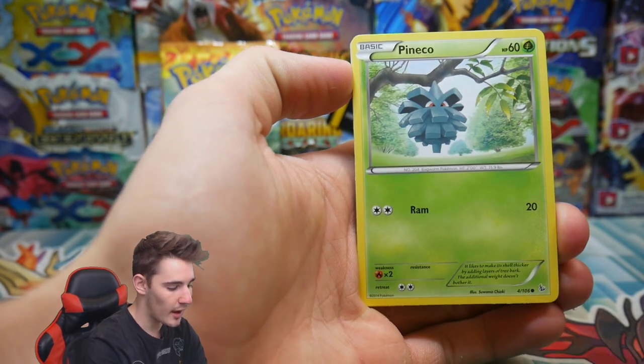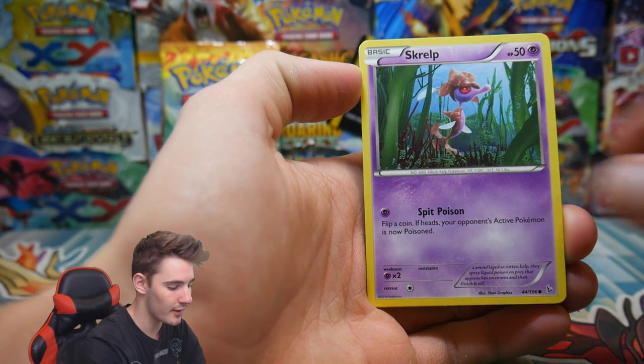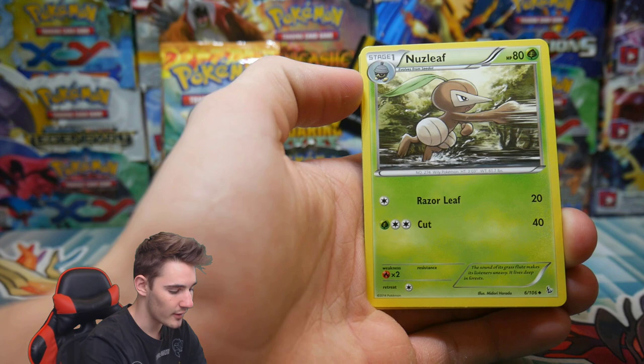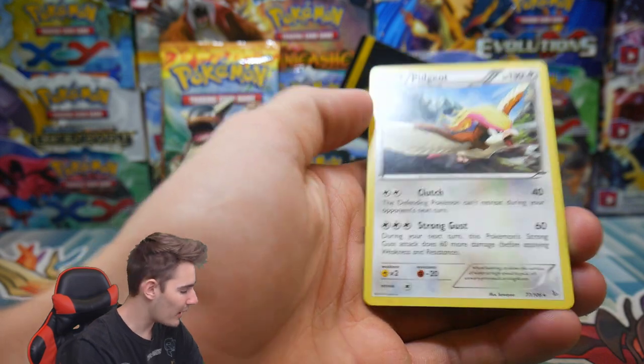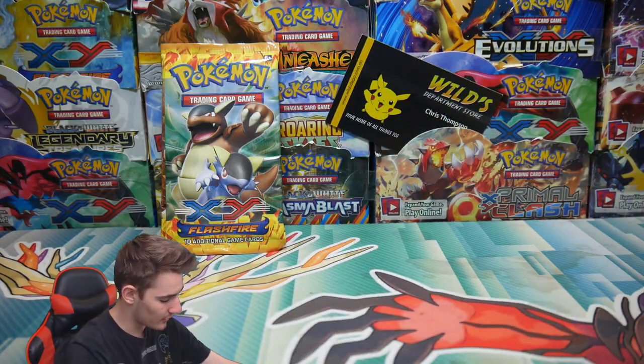We have a Sneasel, a Pineco, a Scraggy — the artwork just brings me back to the days. We have a Blacksmith Trainer, a Croconaw, Nuzleaf, a Scraggy Reverse Holo, and a Pidgeot Regular Rare. Not bad right there — I absolutely love this artwork, it's so awesome.